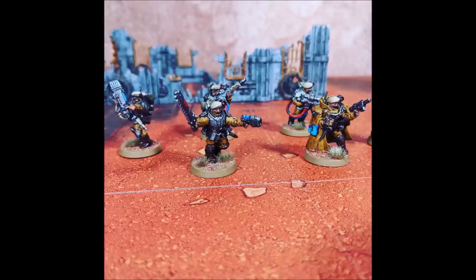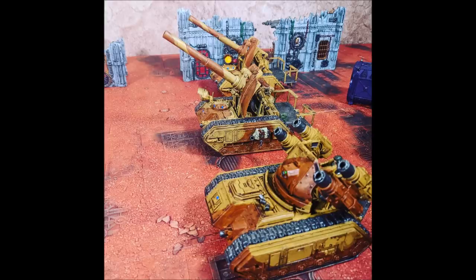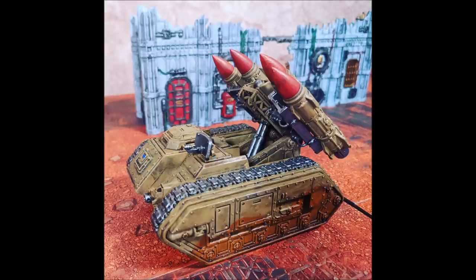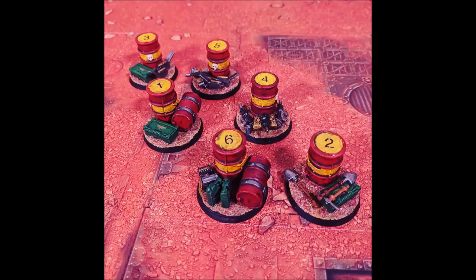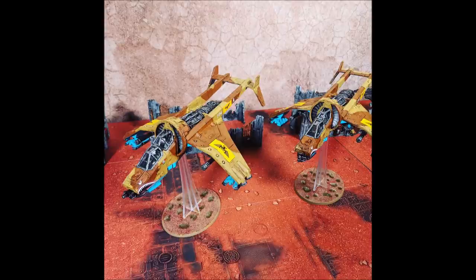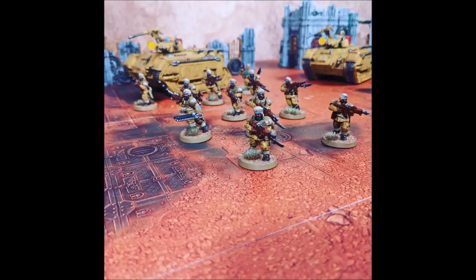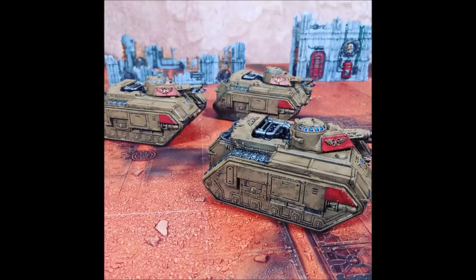One of the big things people are either complaining about or loving — depending on which side of the army you're on — about Drukhari is those guaranteed turn two charges. They're so good, and that's something a lot of assault armies struggle to deal with. A lot of assault infantry armies don't always have the best way of getting into combat turn one or turn two — sometimes you have to wait till turn three. That's why people love White Scars so much, because they can advance and still charge. We can't advance and charge, so we have to try and get there by turn two.